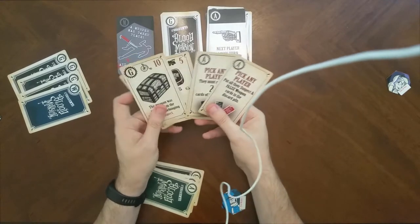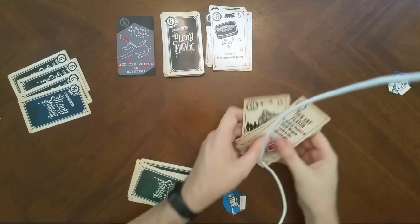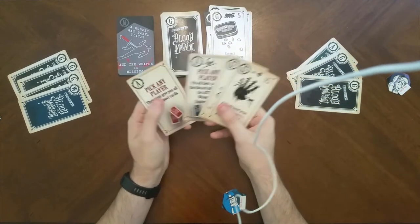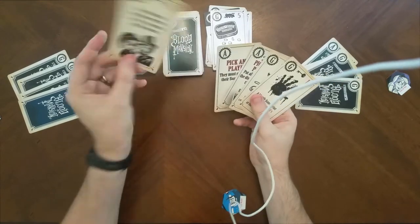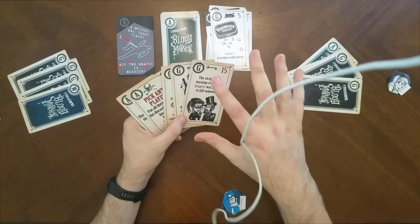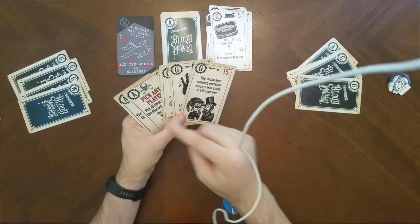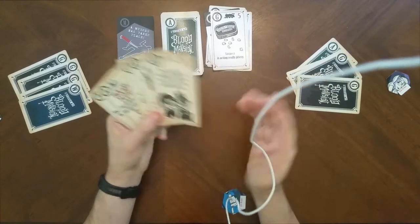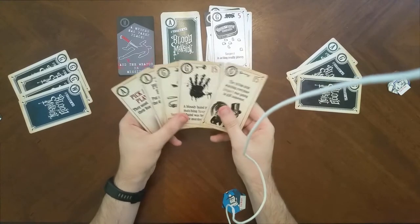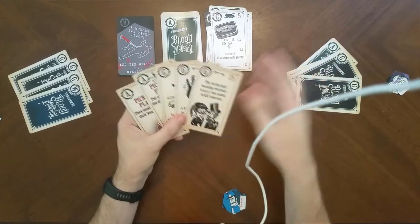Tabitha keeps her actions for a rainy day and discards a five-point card instead. Meriwether draws another guilt card and now has two matching keys. In a two-to-four player game you need 40 guilt points to convict a murderer plus the murder weapon; in a five-to-six player game you only need 30. Right now Meriwether has 35, so he still needs five more points plus the weapon.